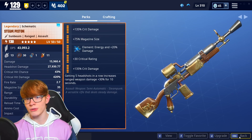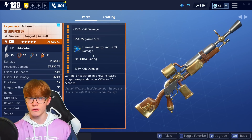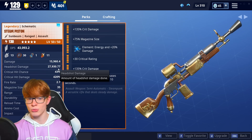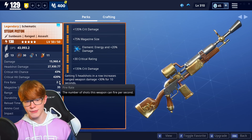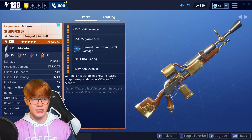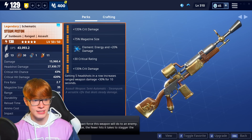It is a semi-auto assault rifle. If we take a look at the stats with the current perks and hero loadout I have: just about 16k damage, just about 28k headshot damage, 43% crit chance, 420% crit hit damage, a 2.7 fire rate, 35 in the magazine, 4,096 range, 2.6 reload speed, and 669 impact.